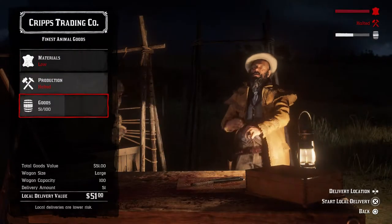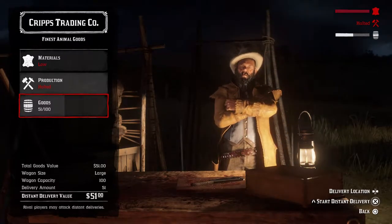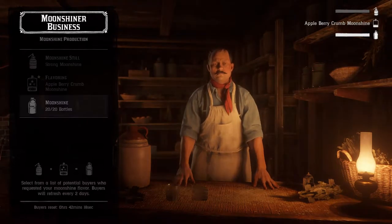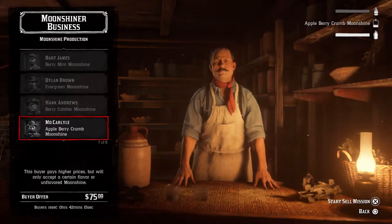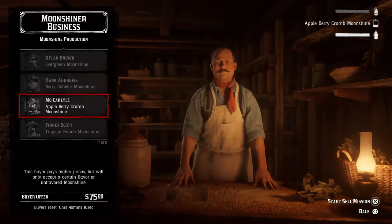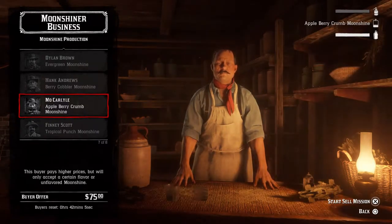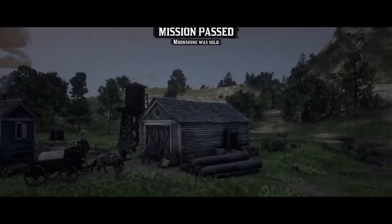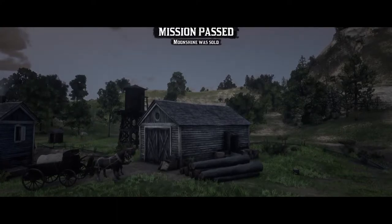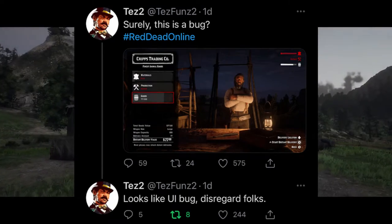Some of these bugs include incorrect sale amounts for the Trader and Moonshiner sales. These incorrect readings don't actually affect the sales themselves. Tez Fund 2, a very reputable member of the GTA Online and Red Dead Online community, also confirmed that these were just sort of incorrect appearance readings.